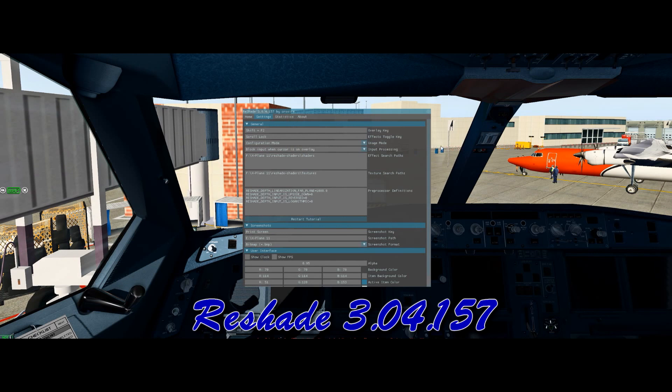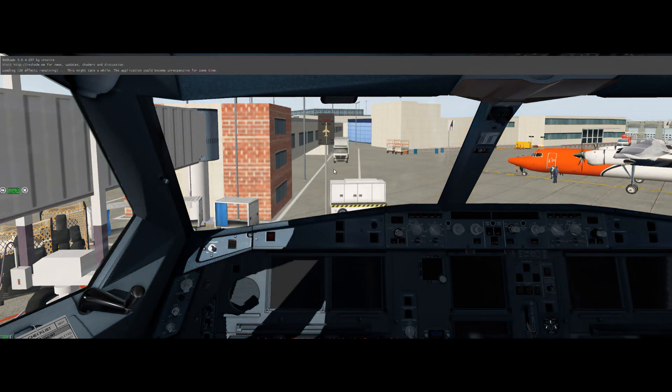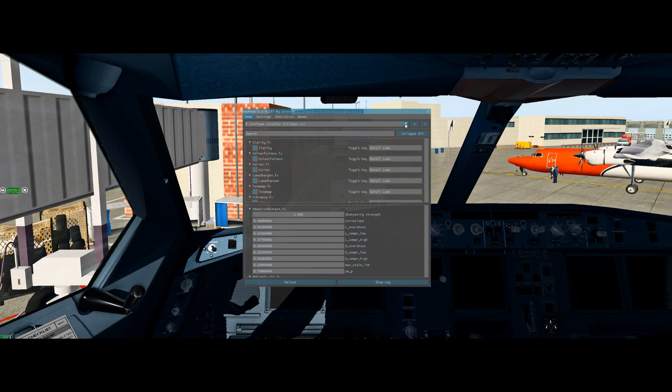This is Reshade 3.04.157. Reshade is, well, as it says, it's a reshader — it manipulates the color graphics internally of X-Plane. This is in X-Plane 10 again. It's a little bit finicky to use and also the installation — you need to read the installation quite closely. It's not difficult, but you just need to read it. And then you have this graphical user interface, which I found a little bit confusing. But then again, I didn't read the manual — I just put it in. It's fairly intuitive.